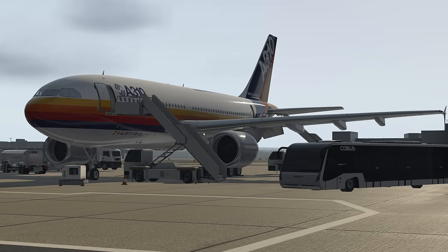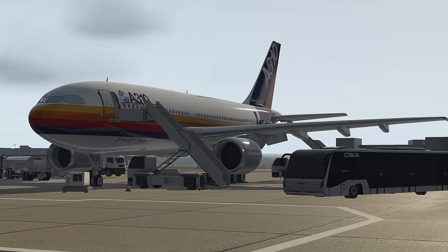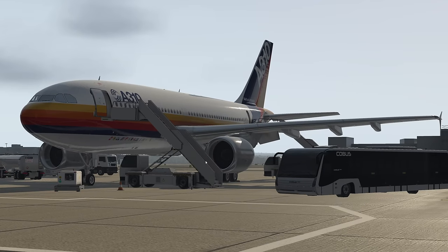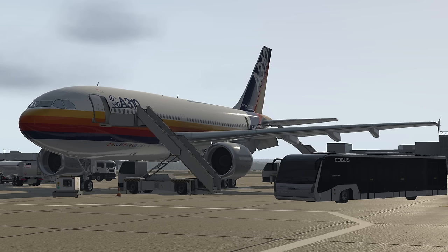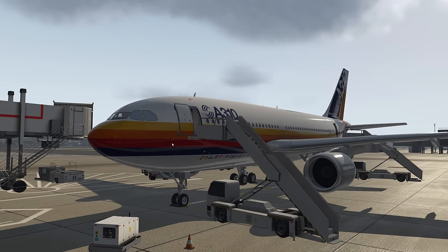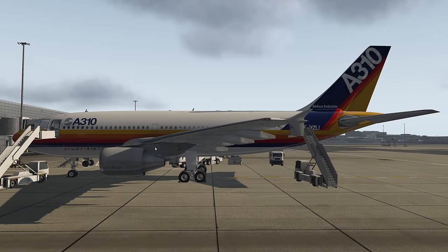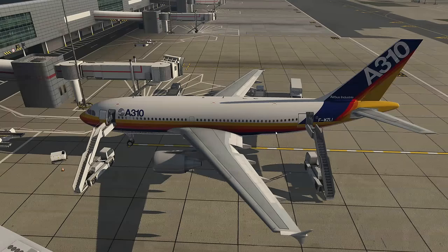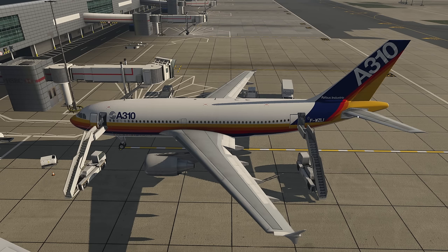About 255 A310s were made. It competed with the 767-200 - very similar in size with its twin jets - and was later succeeded by the A330-200. You don't see them very often now. It was a versatile aircraft, made into military and cargo variants. On the flight deck it uses the older style Airbus - no normal law, no side stick, no g-load protection. This is very much a conventional airplane that needs trimming. We're sat on the ramp at Gatwick, so let's take a look.